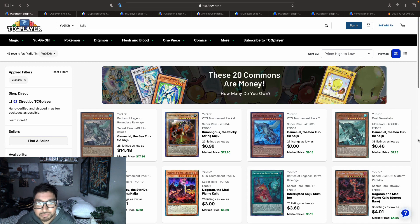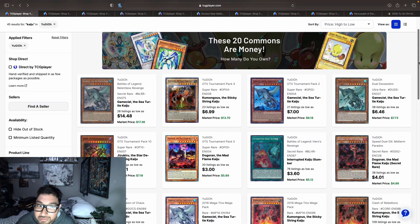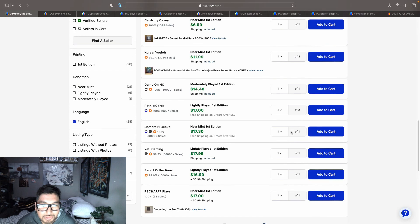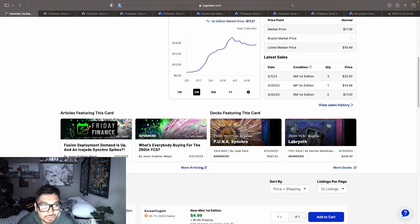I did want to start with Kaijus today because Purrely is coming out soon. We had pre-release sneak peek this weekend. I didn't buy any packs because we have Nevek who bought a case — it's probably going to come this week so we'll be opening that up. Kaijus look like they're still sticking around — the Gamma Seal secret is at that $17-18 price point.